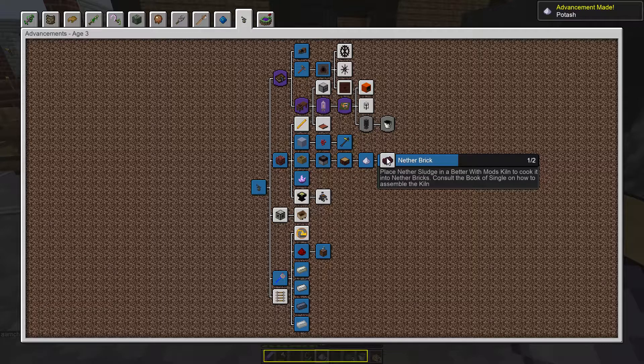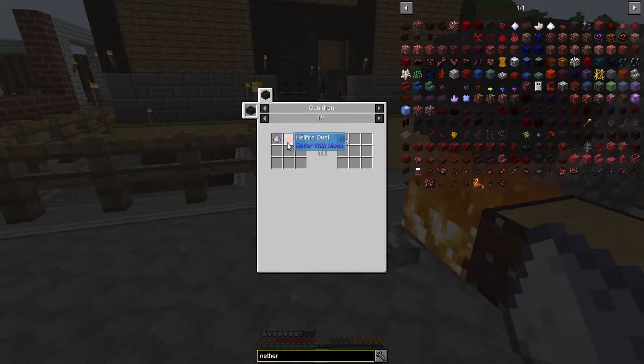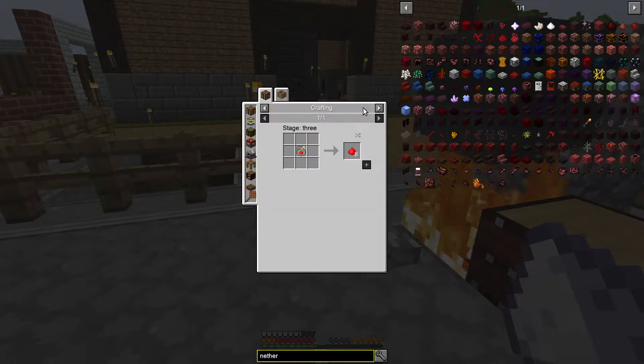And then basically we just need to make nether brick. Place nether sludge in a Better With Mods kiln to cook it into nether bricks. Consult the book on how to assemble a kiln. Let's look at NEI because that will hopefully make sense. Nether bricks — this is the goal, to be able to make unfired nether bricks. Nether sludge, potash, plus hellfire dust. More hellfire dust — gonna make more hellfire dust. That seems like so much fun — more hellfire dust.